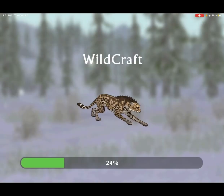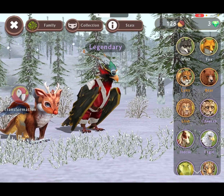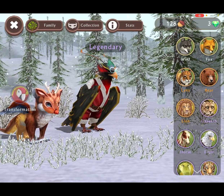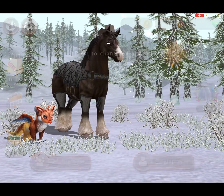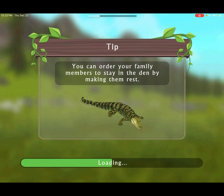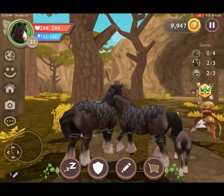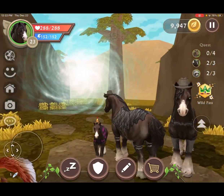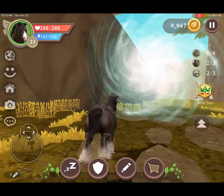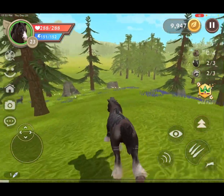Hi guys, welcome back to my YouTube channel. Today we are going to use a horse — here is my horse right here. It has a baby horse with it and we're going to the place where it's usually supposed to be at. Here's the baby, do you see it? The baby is the one that's the shortest. Now let's see my quest — I need to take care of a bunny.